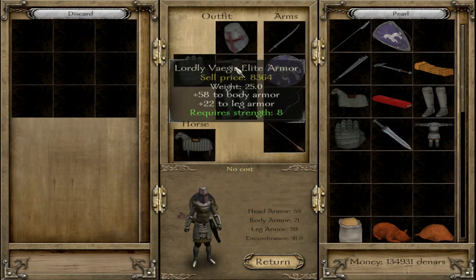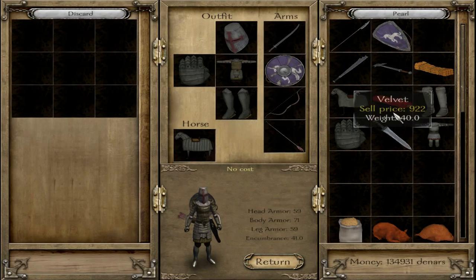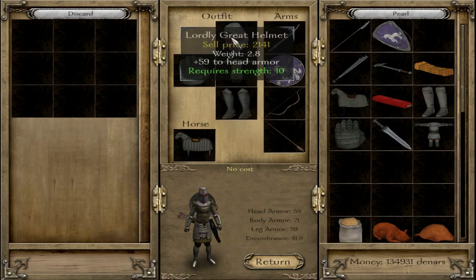I'd recommend if you find this armor, definitely pick it up. Reinforced plate boots give plus 37 — I think there are some that are 39 in the game, I never actually bothered to look for them, but they're really good. And obviously, the Lordly great helmet — that's really good.